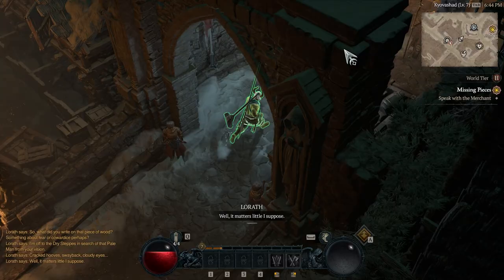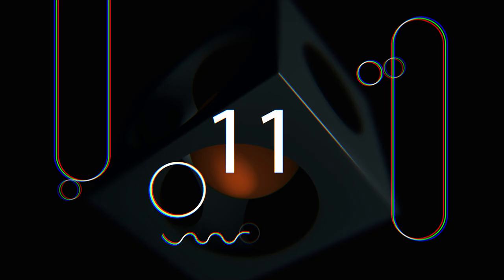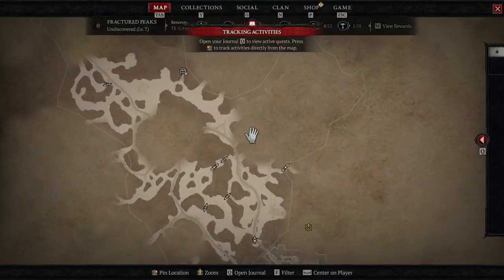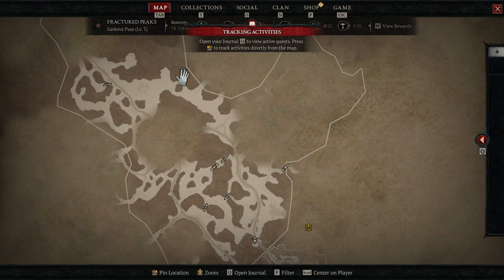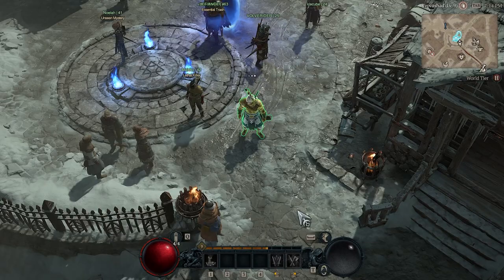Tip number 11: use the map marker. Who can do without GPS nowadays? In Diablo 4 the map marker helps you enormously to get from A to B in a relaxed way. Just click on the desired location on the map and the optimal route will be displayed. It's a must-have, also for groups to quickly and easily get to places.